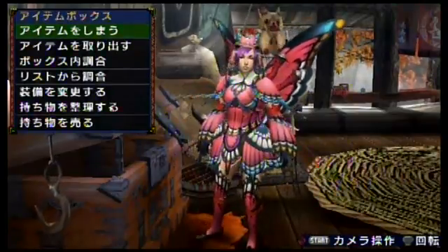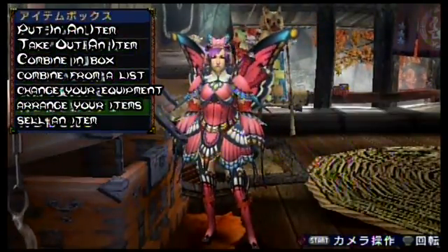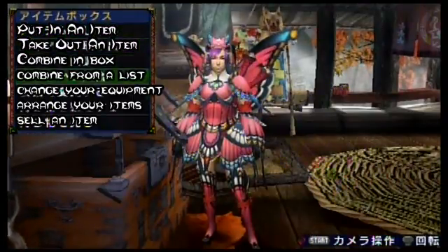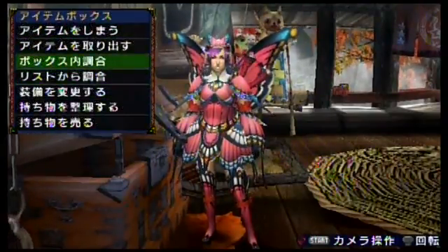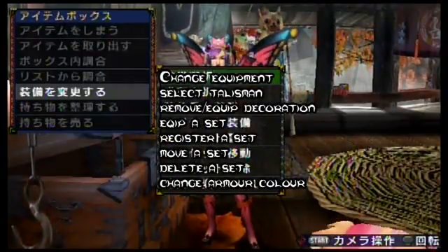Putting items in and taking them out of the chest is pretty easy, as is combining items from the chest. Changing your equipment is going to be a big part of this game as you'll always be getting more weapons and armor pieces.